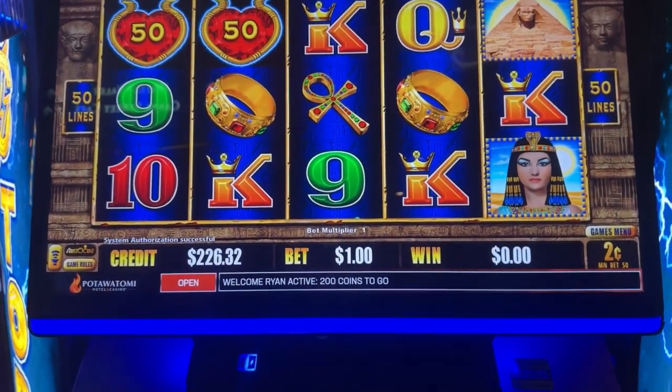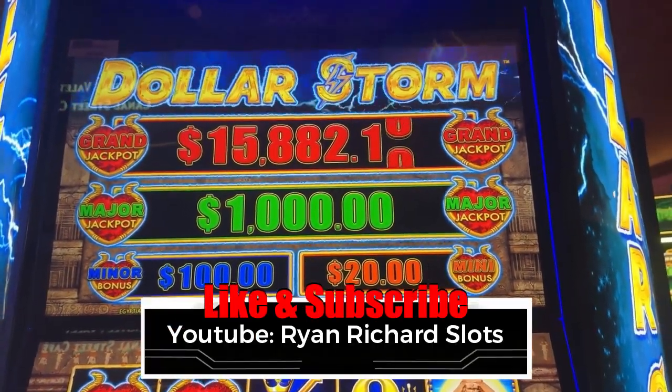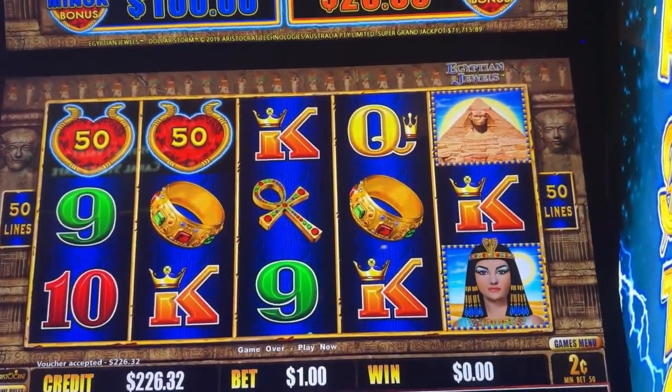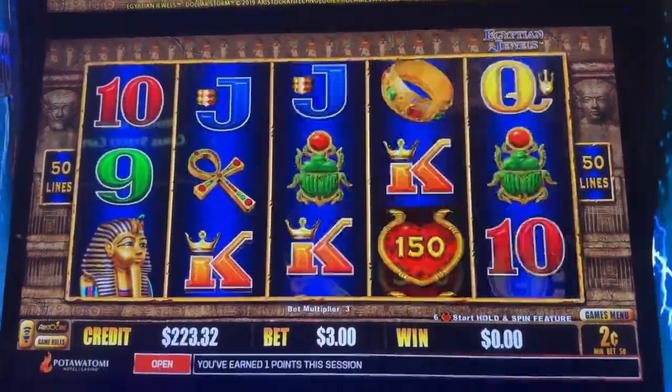My ticket is in. These are the progressives up above that I'll be playing for. Check it out — that major is maxed out. Can't get any higher than a thousand, so let's try and get that hit today. I'm going to stick with a two cent denom this time, and I'll do $3 a spin.